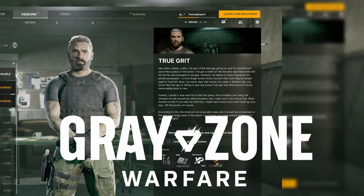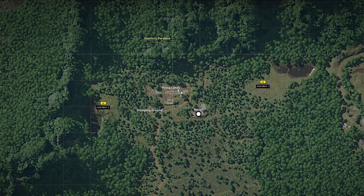You have the quest True Grit in Greyzone Warfare. Here's how you find it. This is in Hunter's Paradise, which is in the northern portion of the map. Follow the white dot for your objective.